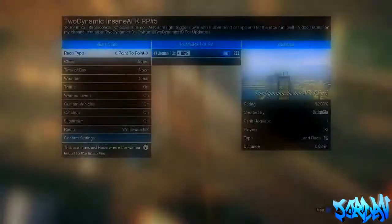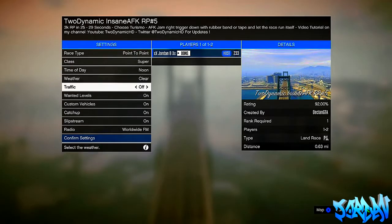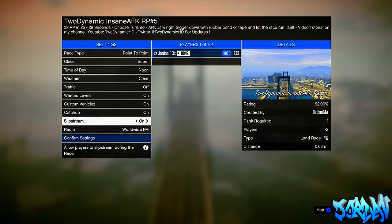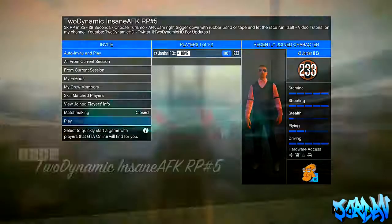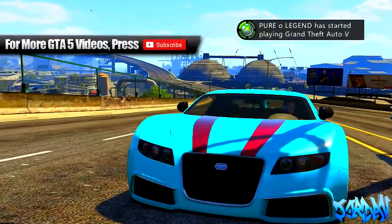Let's get straight onto this video. There's a new race out, thanks to 2DynamicHD, also known as Declan. He's done a new race for GTA V Online — there's an Xbox 360 link and there's going to be a PlayStation 3 link in the description. What you need to do is go onto it, add it to your game, and bookmark the race.